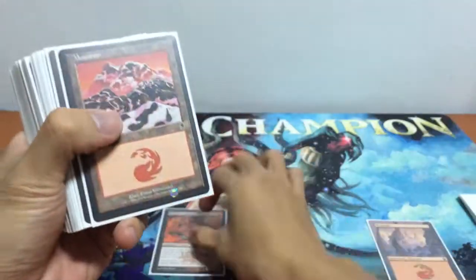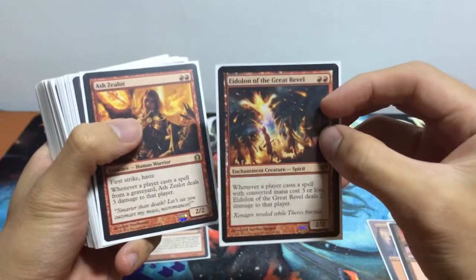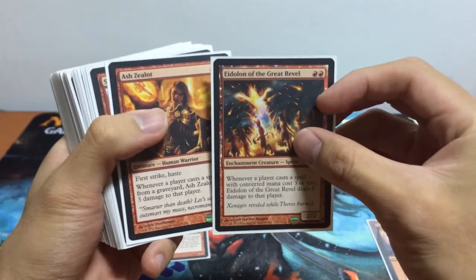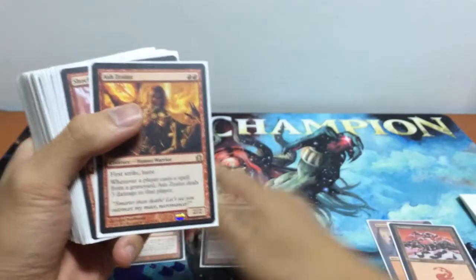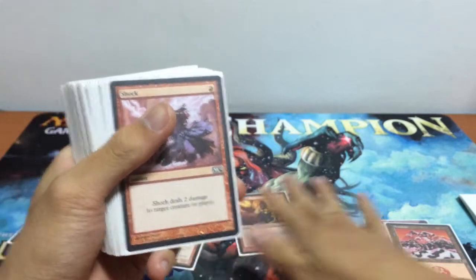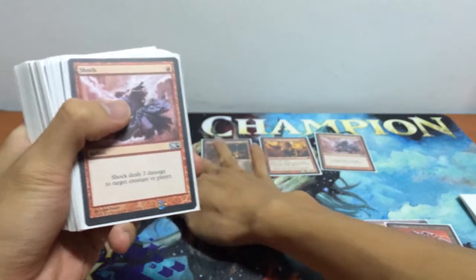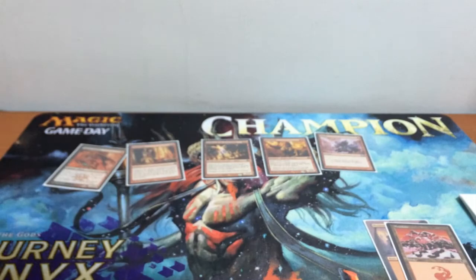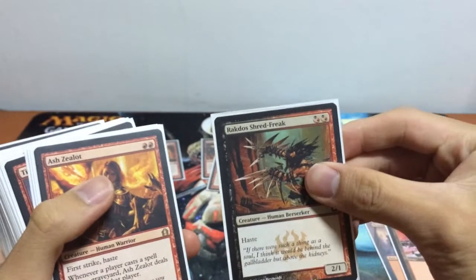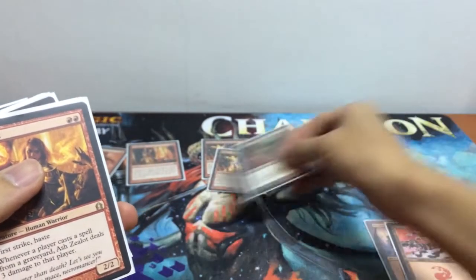We have our Red Lose Crackler, a bunch of Mountains, Magma Jet, Adelan of the Great Revel — an extremely awesome card. We have our Ash Zealot, Shock, tons and tons of spells with minimum lands. Next we have another Shock, a lot of Great Revels, and Ragdoll Stratfreak.